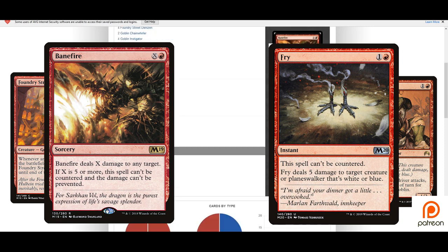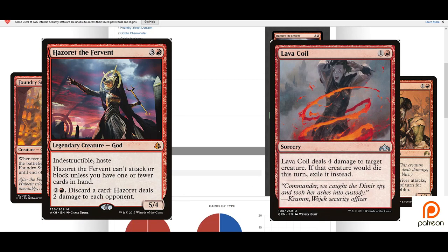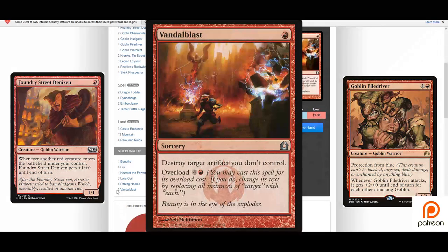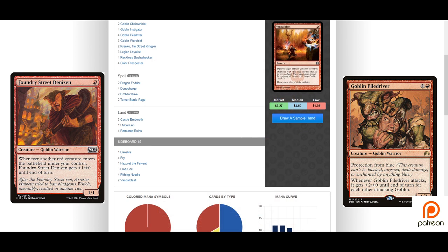Our sideboard is loaded with awesome answers for the best decks in the format. Banefire helps us close out against control opponents while Fry helps us deal with things like Saheeli and Felidar Guardian. Haze of Pollen comes in handy against other go-wide strategies while Lava Coil helps us deal with pesky recursive strategies. Pithing Needle helps us shut down annoying combo decks like Saheeli and Oko, as well as dealing with things like Deathrite Shaman. Finally, Vandalblast helps us get the job done against artifact strategies.